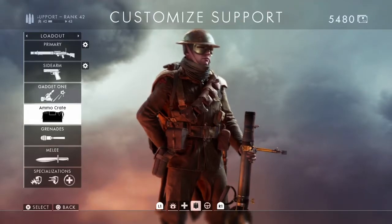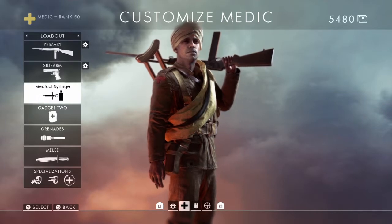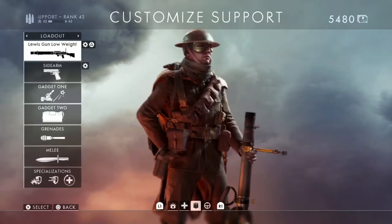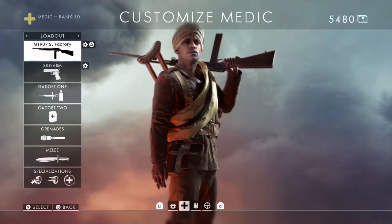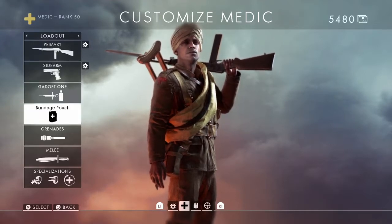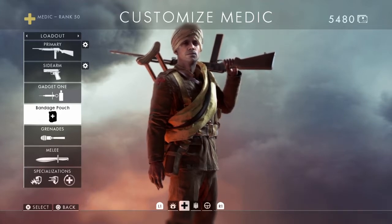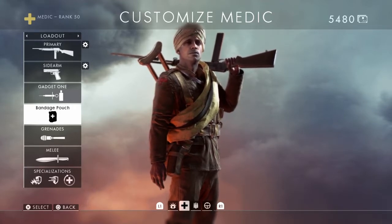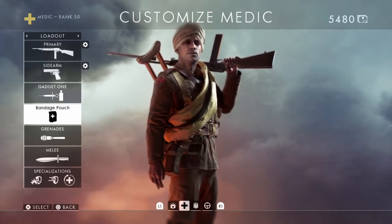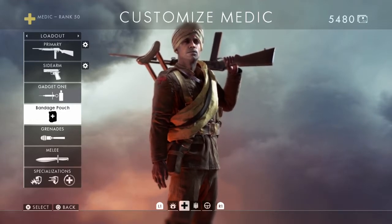Just wanted to make a quick video about the advantages and disadvantages of using the medical pouch versus the medical crate, and the ammo pouch versus the ammo crate with the medic and support classes respectively. First off, I think as a medic you should always run with the bandage pouch. The bandage pouch, when you throw it and it hits somebody, will start healing them even if they are under fire or suppressed, which the crate doesn't.